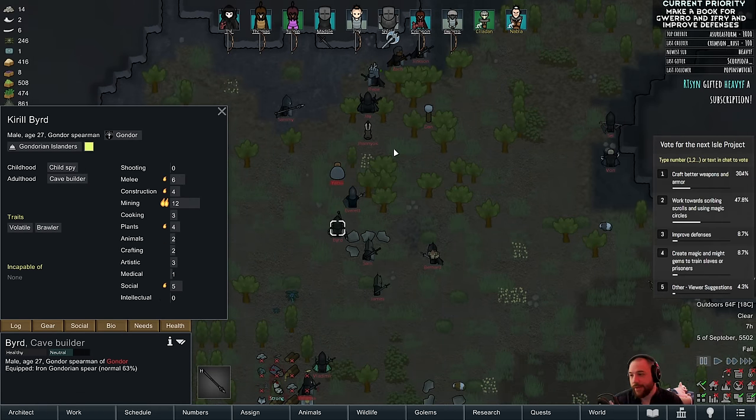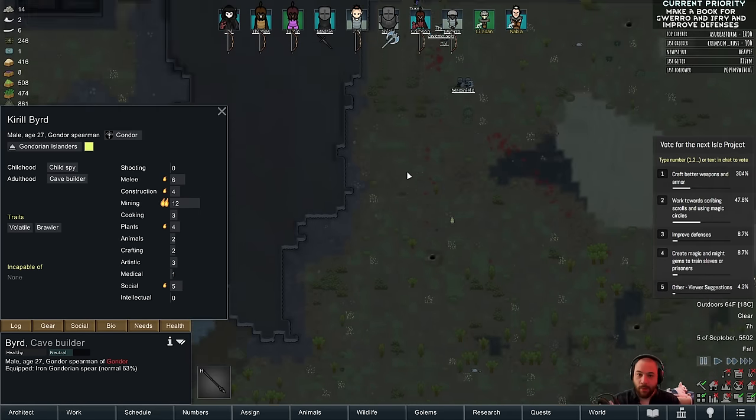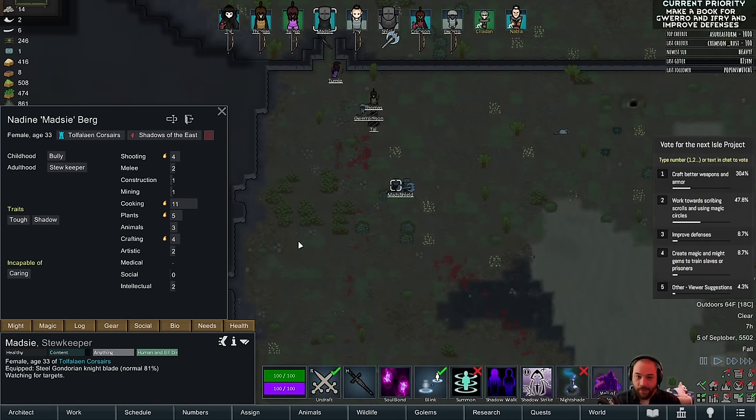If they survive, we might harvest hearts. I think this is more like: let's get hearts off of them.